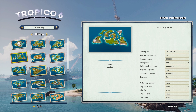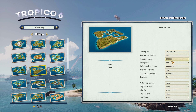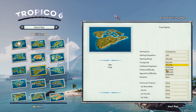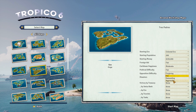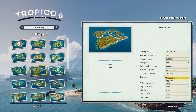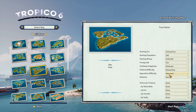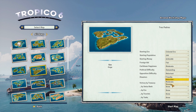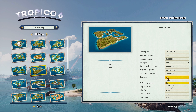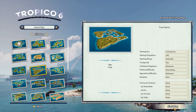We're gonna start colonial era. Population: 200. Money: let's play somewhat difficult. Caribbean happiness: fair. We'll go with demanding — because even though I consider myself a really good Tropico 5 player, I don't know if Tropico 6 is the same. Opposition difficulty: moderate. Disasters, I've never really cared about. Victory by points: none. Let's start the map!